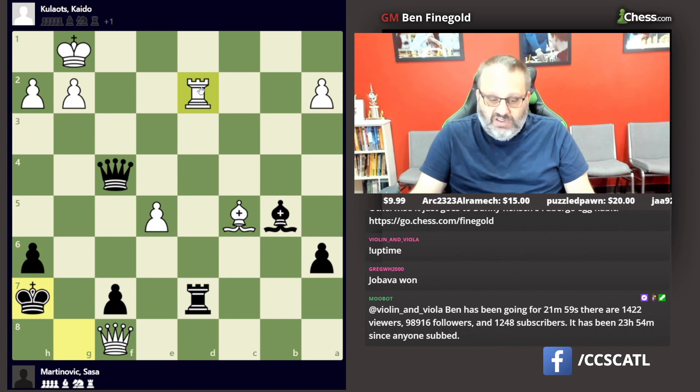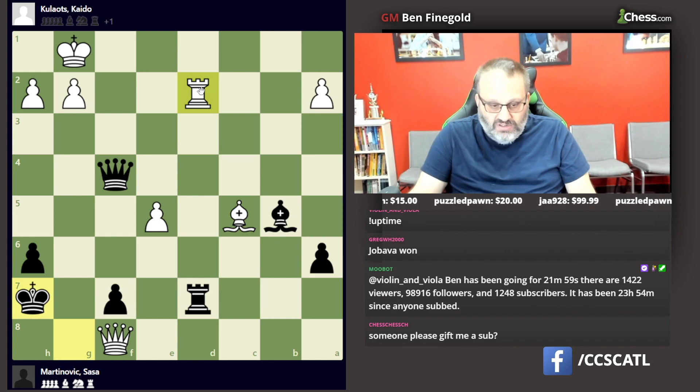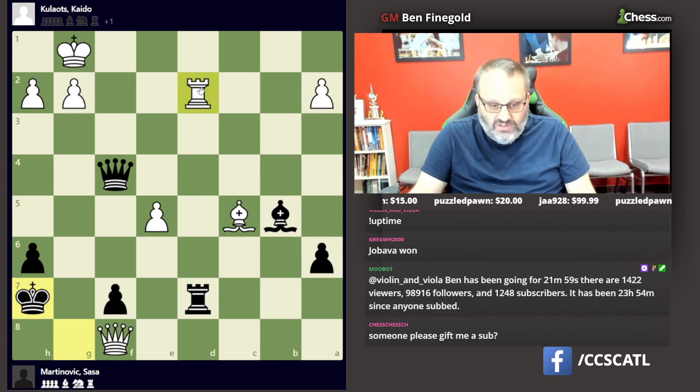The position was about equal, and then it was time trouble, obviously, because it was the late 30s — time control probably move 40. Black took advantage and won tactically.